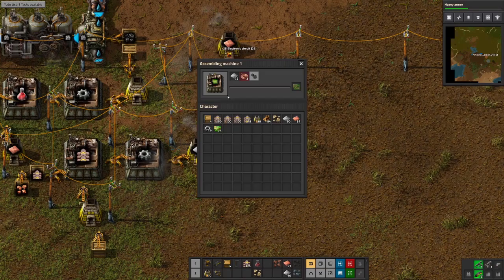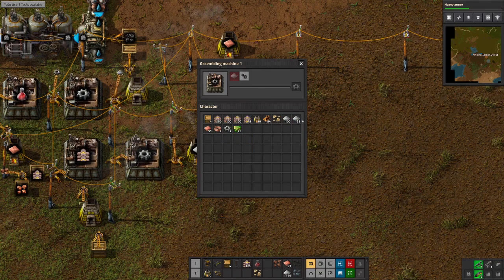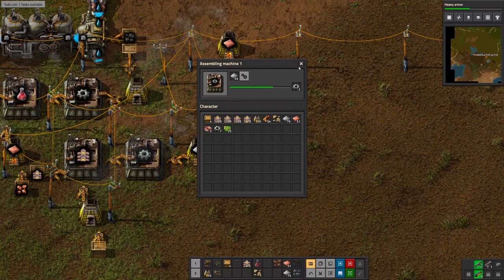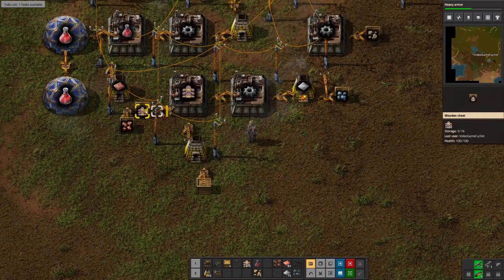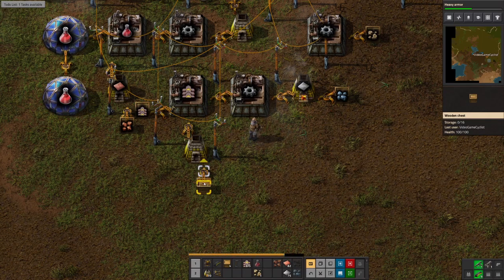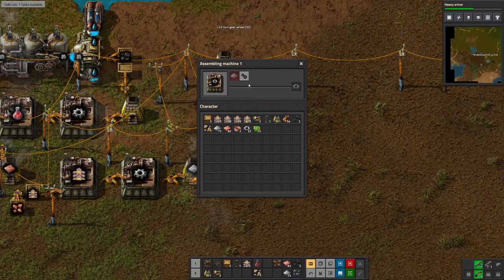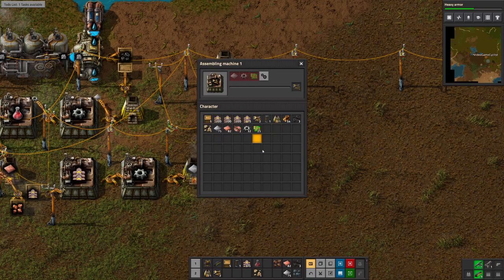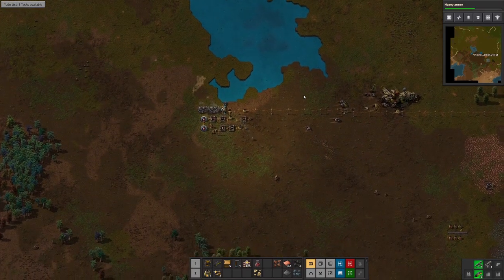Circuits finished — let's get inserters. Iron gears now. We'll take half of that. It took care of all of it. We're going to need wood for power poles too. Inserters — boom, boom, and boom. Let's go get some wood over here.